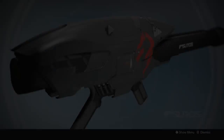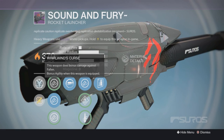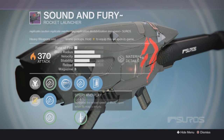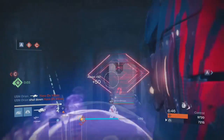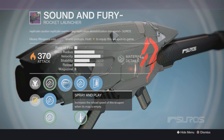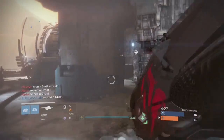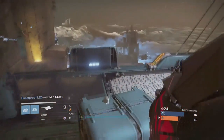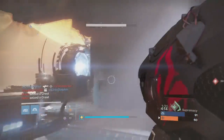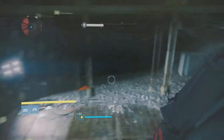This next one is this big rocket launcher called Sound and Fury, manufactured by Suros. Obviously it comes with Whirlwind's Curse, plus Linear Compensator, Hard Launch, and Warhead Verniers for more velocity and blast radius with increased recoil. It also has Spray and Play — increases reload speed when the mag is empty, which is definitely useful for a rocket launcher. It has Javelin to increase Warhead Velocity, Speed Reload, Quick Draw, and lastly Wait For It — reloading when the mag is empty grants a larger than normal magazine. Overall, this is definitely not a bad rocket launcher to substitute with another legendary one you might be using.